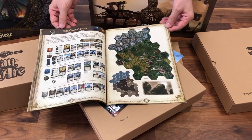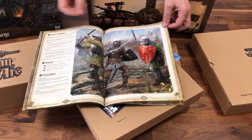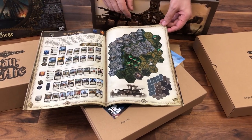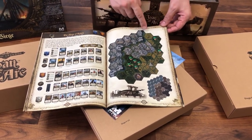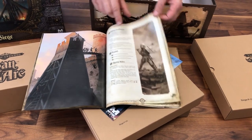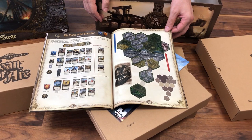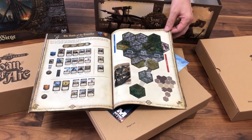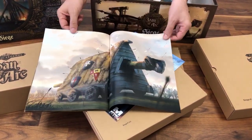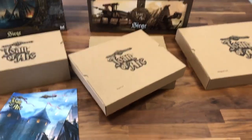And then you have some scenarios. So this is the first one for two players. This is another one for two players as well. Usually it's for two players, you know, the siege. And you see this one - it's a really, really big one. This one is for two players as well, and it's with Joan of Arc. I've played it several times. It's great, great, great. Then you have the same with the English and with the French rulebook.